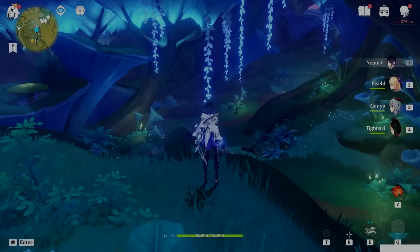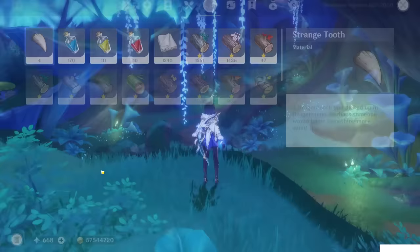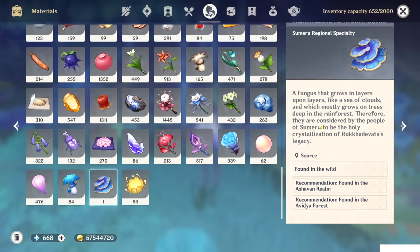Hello guys and welcome back to my channel. In this video I will show you the farming route and locations of this new map item: Rook Hesheva Mushrooms. This one is used by Collei as an ascension material.